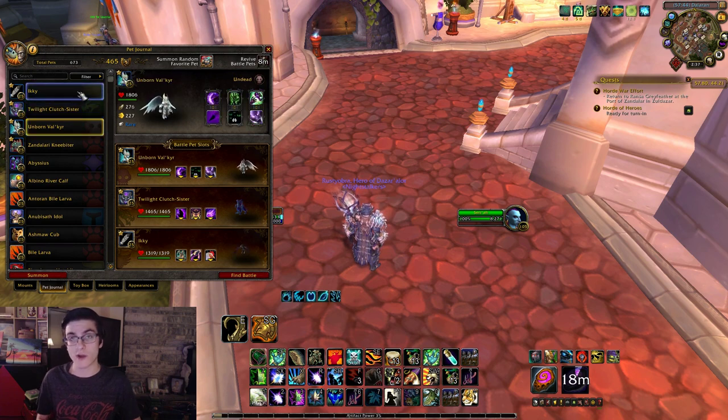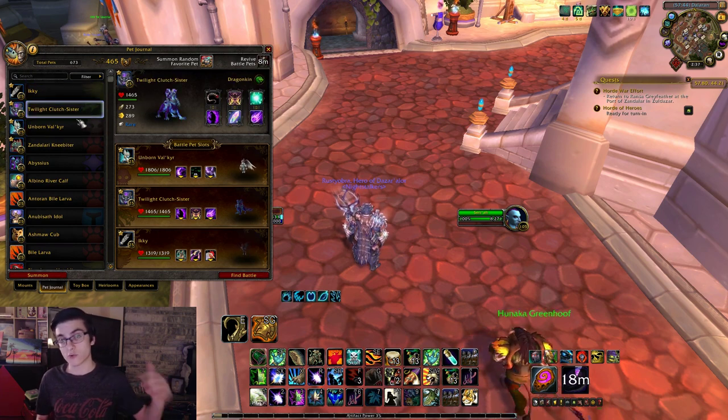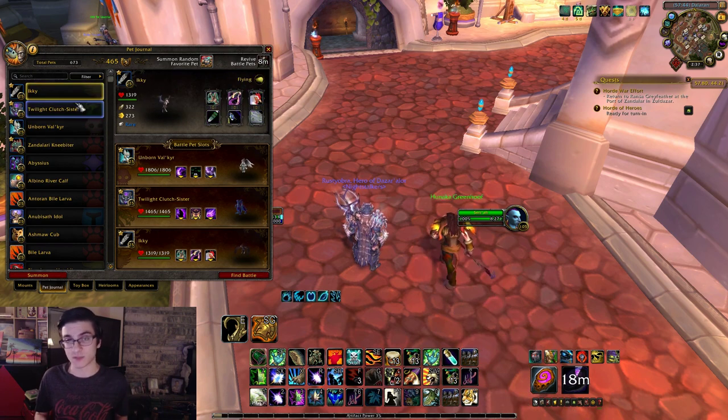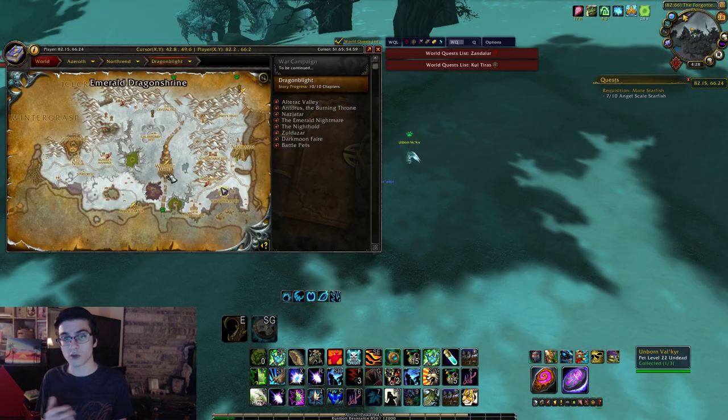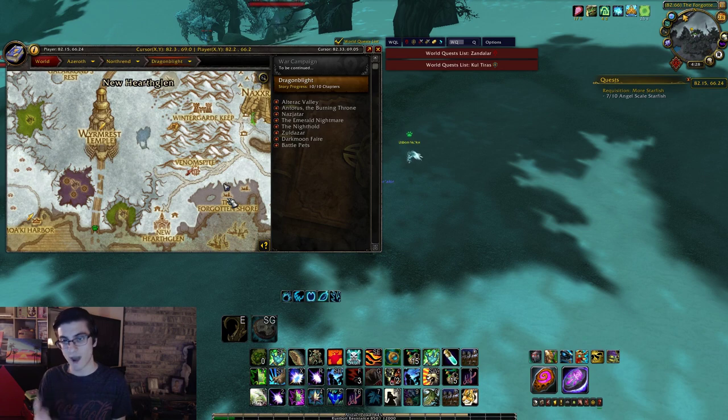I'm going to show you where and how to get these pets. There will be timestamps down below to skip to each specific pet battle if you want to. The Unborn Valkyr is the only one that can't be bought in the Auction House, so you have to go and collect it.